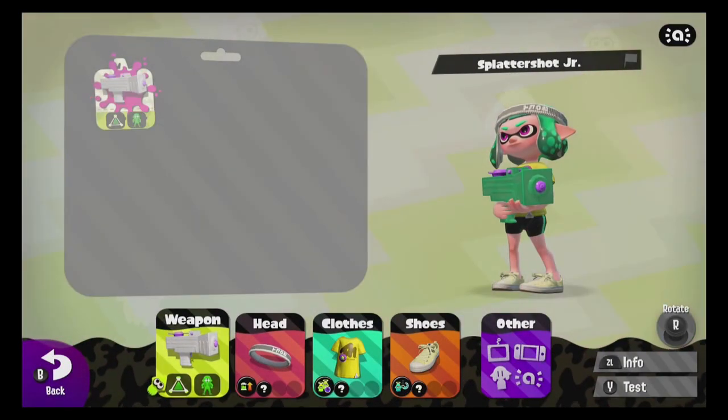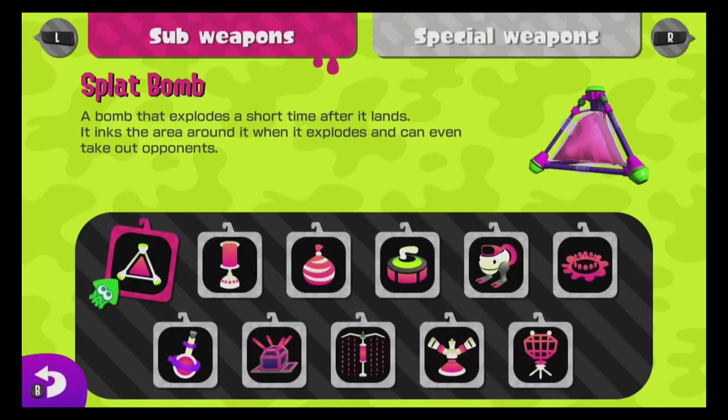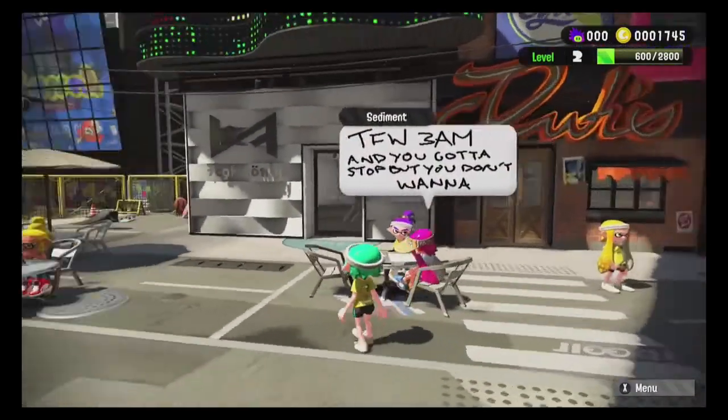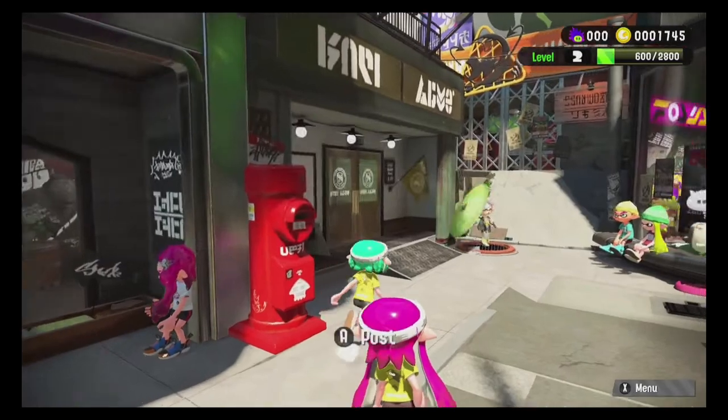There's also a brand new mode called Salmon Run, which is basically like zombies or wave survival. You face waves of enemies called Salmonids — big, medium, and small — plus Boss Salmonids with unique abilities. It's pretty tough. A cool feature is that you have four specific weapons assigned, and they switch every wave, so you can't use your own weapons and have to adapt.